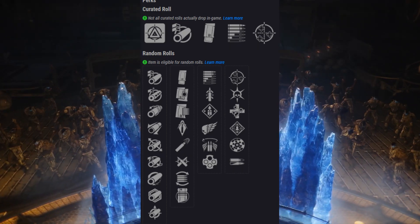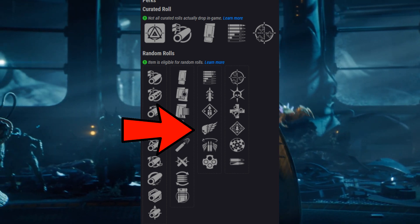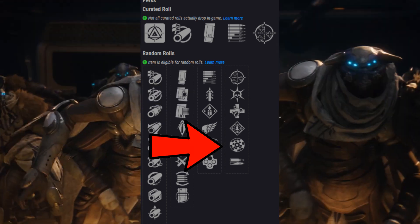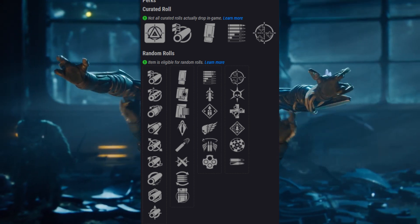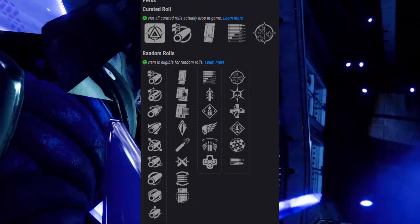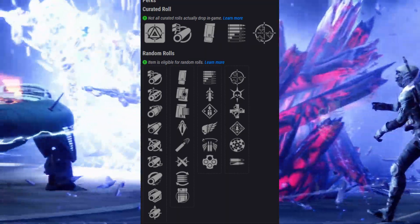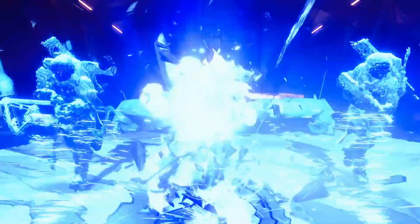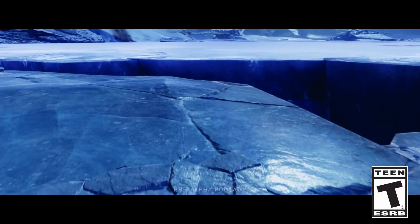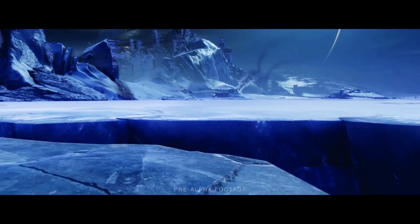If you're just trying to go for a PvP roll, my recommendation would be either Killing Wind or Quickdraw with Rangefinder. Rangefinder increases your range and zoom while aiming in, and Killing Wind gives you a bonus to range and handling after a kill. Quickdraw will let you pull out your weapon insanely fast and gives you very high handling, which will make up for the Palindrome's not-so-great handling stat.